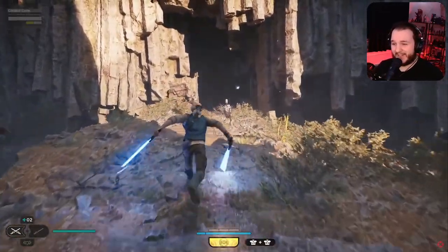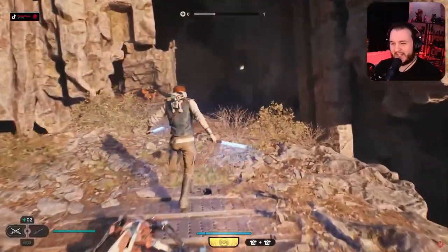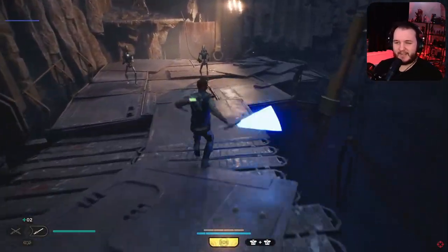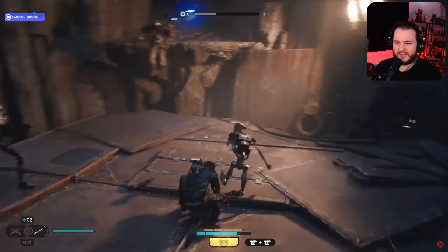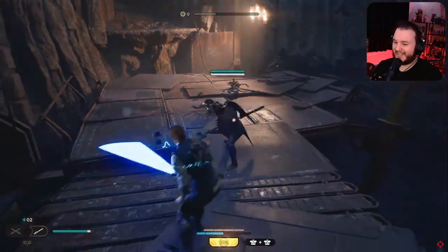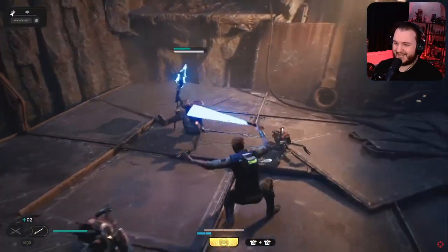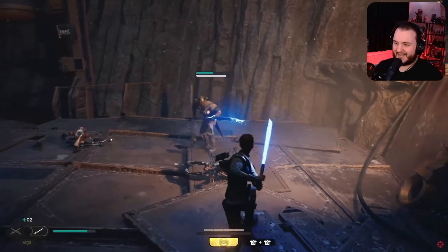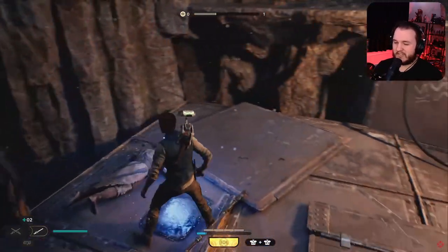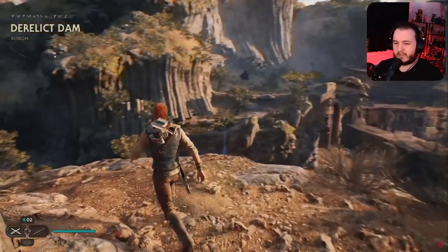Oh my god, there's droids! You actually go up against them — I don't remember if you do in Fallen Order, it's been a while, but I don't think you do. That takedown looks sick. Nice — the force throw. Good takedown. I like what I'm seeing so far. The Derelict Dam.